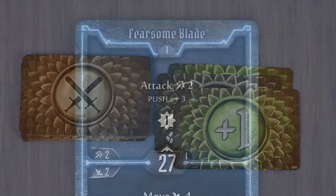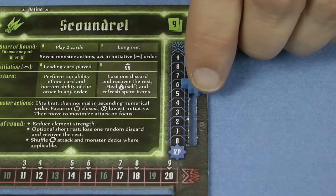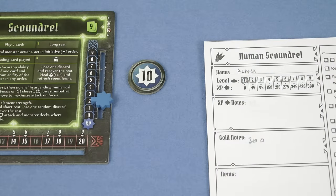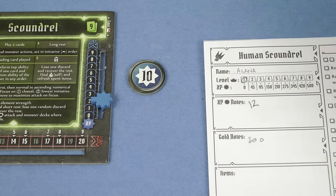Many of the ability cards grant you experience points when you use them, such as this one which gives you an attack of 2, pushes your target 3 spaces away and then gets you 1 XP. Track any XP gained during a scenario by moving your marker up on the experience track. If you get to 10, take a 10 XP token and then reset the marker back to 0. At the end of a scenario, whether you succeed or fail, all experience points gained this way will be transferred to your character sheet.